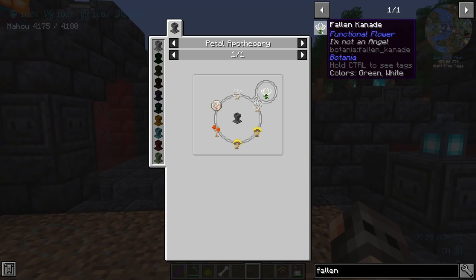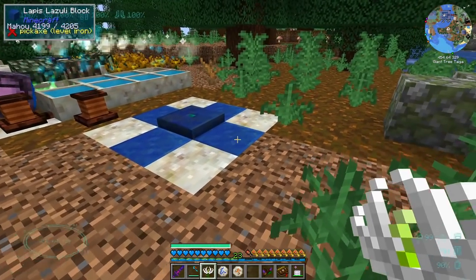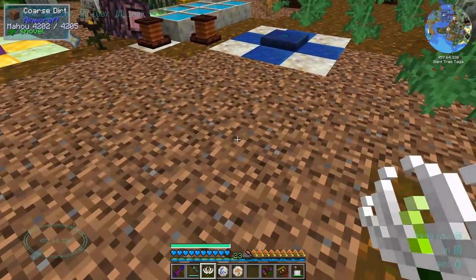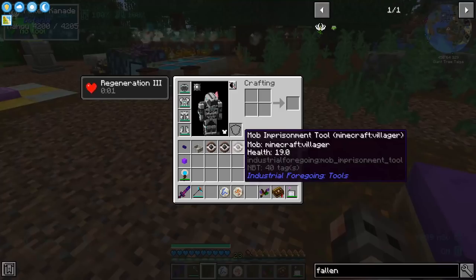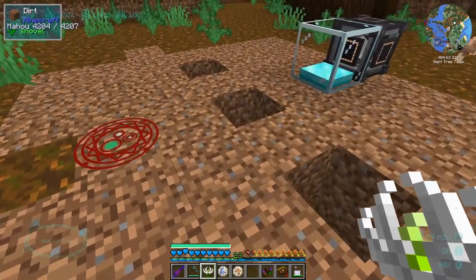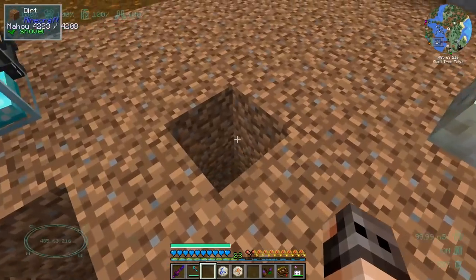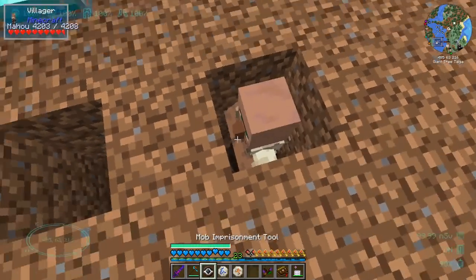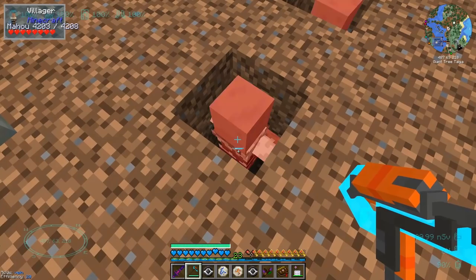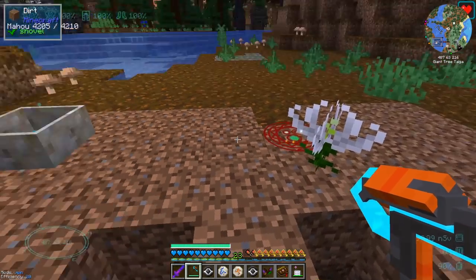I think the Fallen Candle gives Regeneration 3. You can place it six blocks away from a mana pool for it to function. Let's put it here — it should be fine and it does give Regen 3. But let's test if it actually works on the villagers and can keep them alive. Unfortunately it does not work on the villagers — that is bad. So I'm guessing we have no choice and need to go with Astral Sorcery.